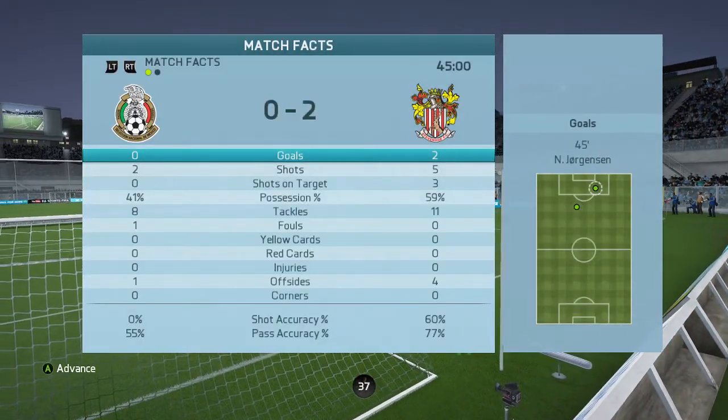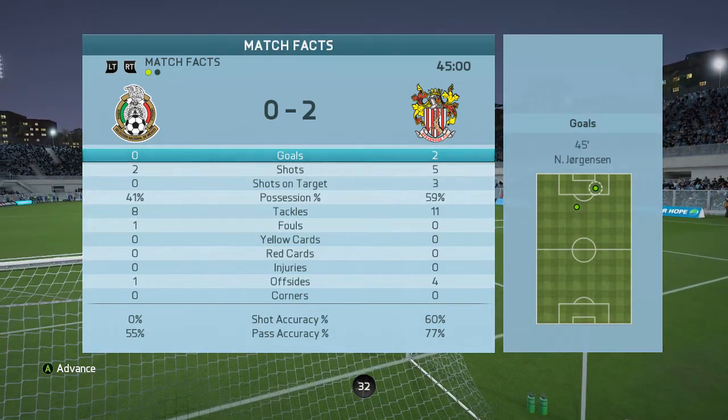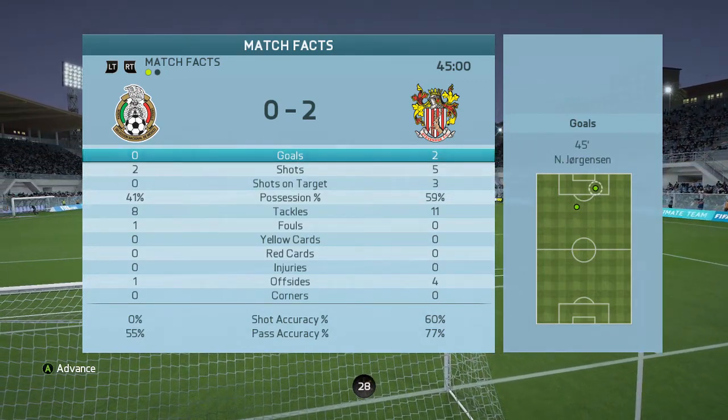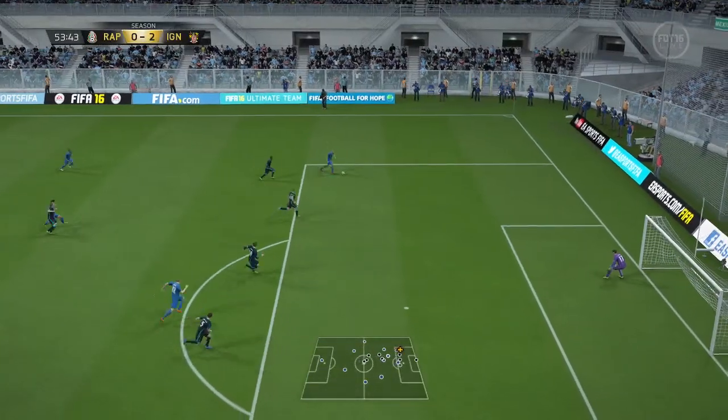That's going to be halftime. Looking at the stats, pretty much domination — five shots, three on target, 59 percent possession. He's got two shots, not on target. I think we can hold on to this game. Let's see if we can do it and get into the second half. Castiejo is on the wing.